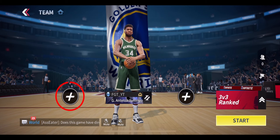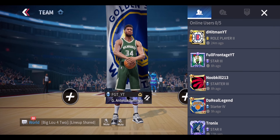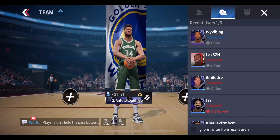For them to join this room, all you need to do is press on the plus icon — it will take you to the friends page and you can simply select them and invite them to the room. You can also use this with other players you've recently played with, whether it be in 3v3 ranked or other modes.